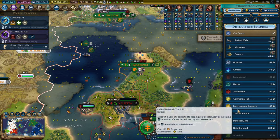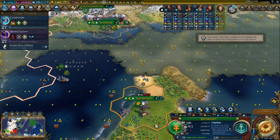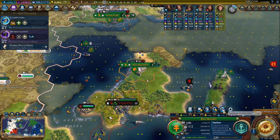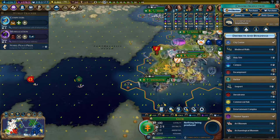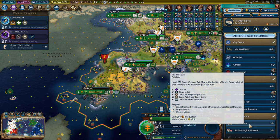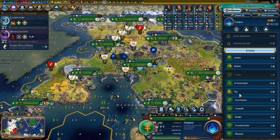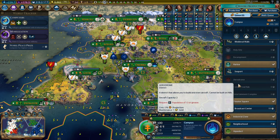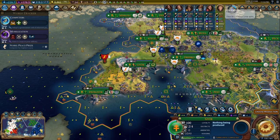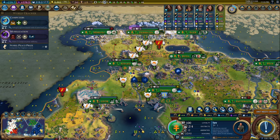We're going to place the harbor to lock in the price. I don't see anything else good to get — maybe a theater square, but we really don't need anything. Maybe I should build an art museum in here. Oh, I was going to build an archaeologist — we'll do that afterwards. I don't have any spies. I'm going on a spy-free game apparently. I should probably be building spies instead of medieval walls and renaissance walls.